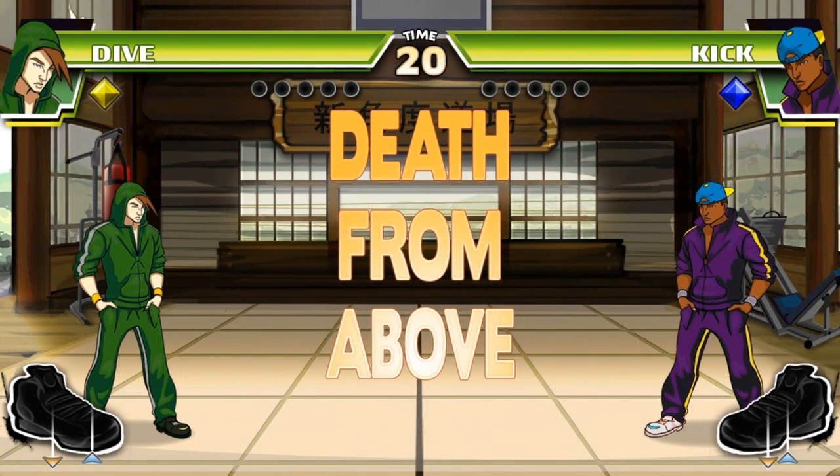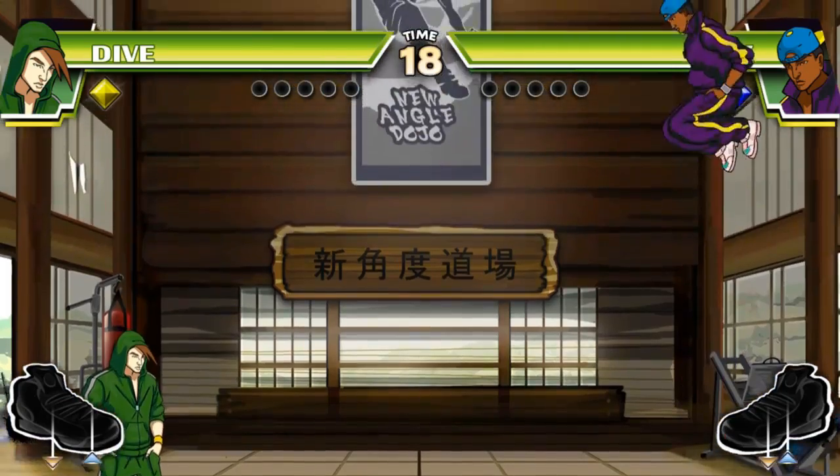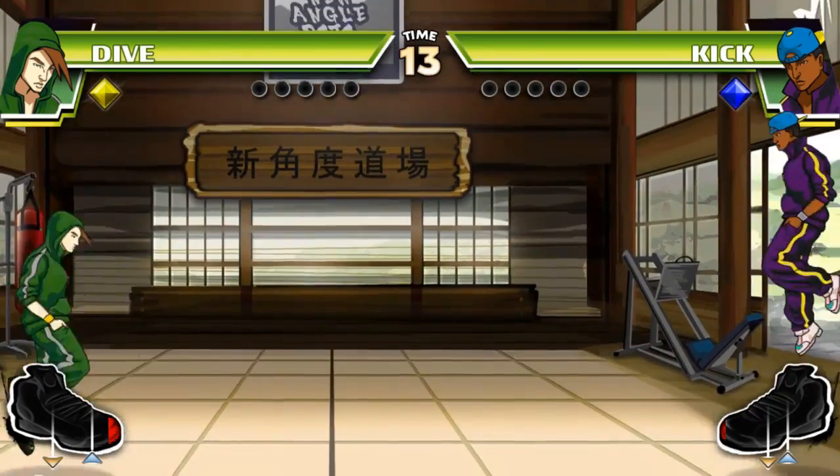So real simple: the left button jumps you in the air, and when you're in the air, the right button does the kick forward. And then when you're on the ground, if you hit the blue button, it just gives you a jump backwards — that's how you get your mobility.